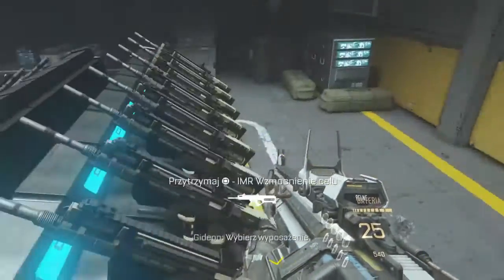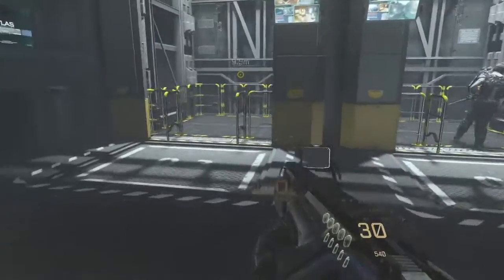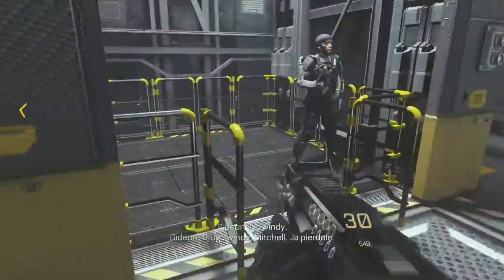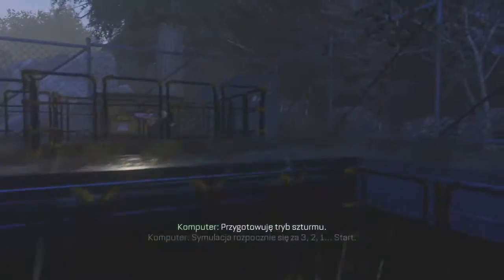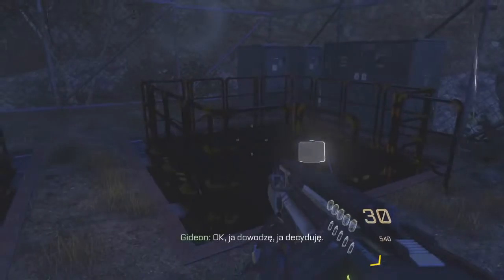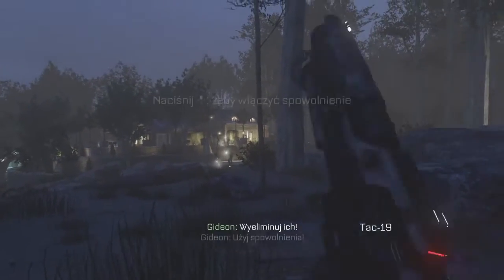Choose your loadout. Get in the elevator — the other elevator, Mitchell. We're heading up. Switching the sim to assault mode this time. Copy that, we're ready to go. Preparing assault mode simulation, starting in three, two, one. Execute. Okay, my lead. Here they come — take them down. Use overdrive.